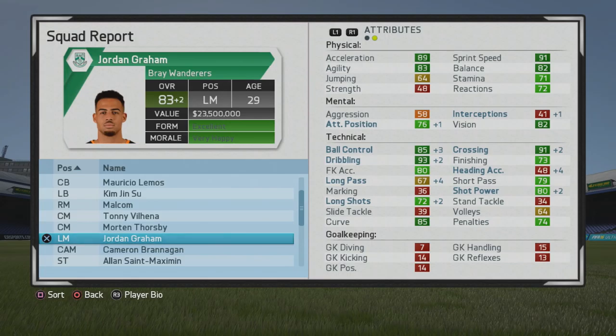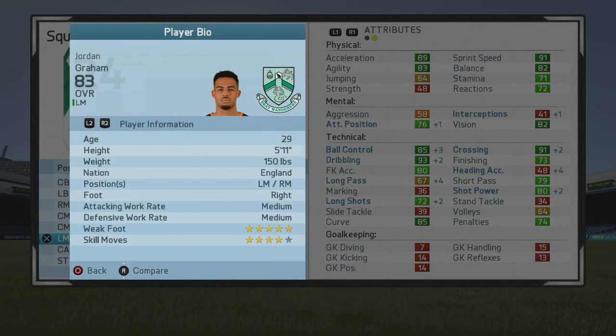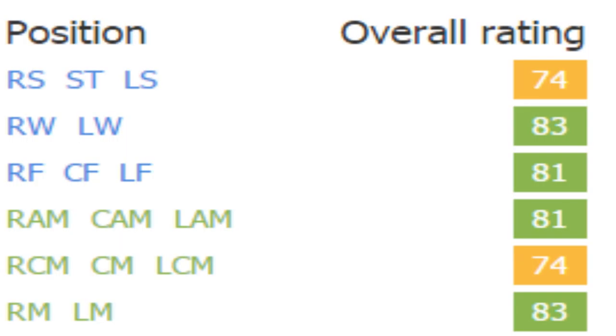He's not very strong, which is one thing that kind of sucks. If he had maybe 55-plus strength, I think he would be really overpowered at times. He has speedster, dribbler, and crosser traits as well.